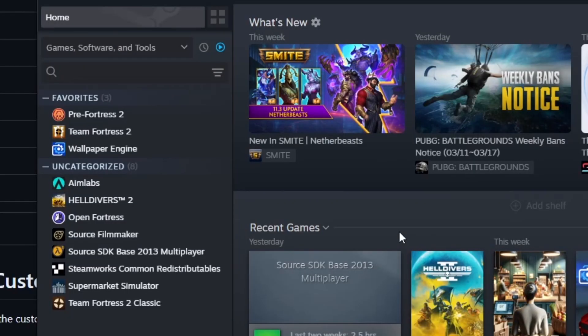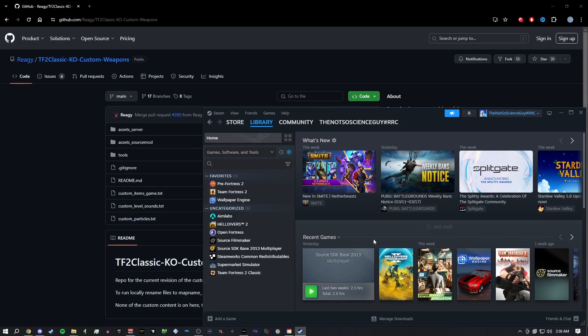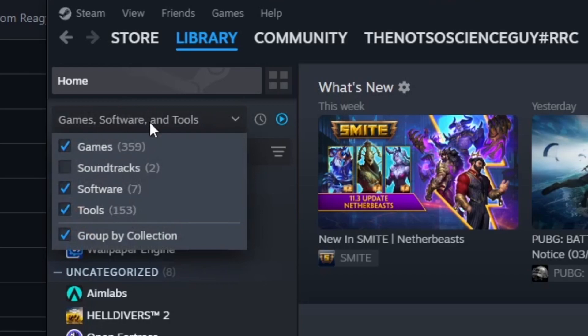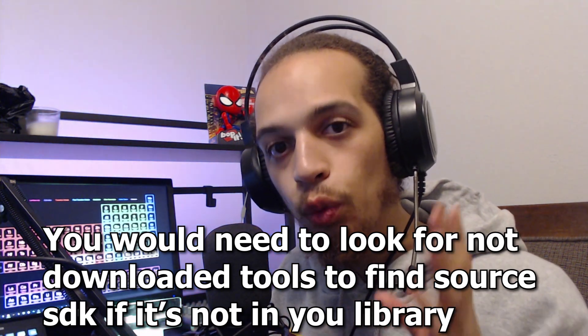There are two things you want to do before you try to download TF2 Classic. The first one is to make sure that you have Source SDK Base 2013 Multiplayer, because a lot of the assets that are utilized are from that. That should usually be in your game library — you would go here and click Tools and it should pop up. If not, the TF2 Classic download page has an ability to download that, and we will see that shortly.